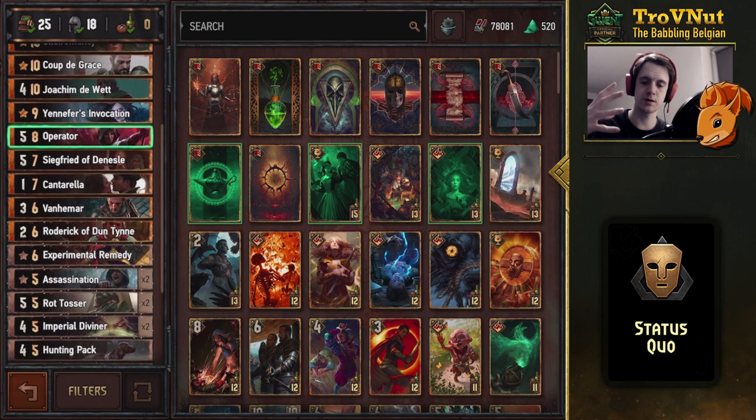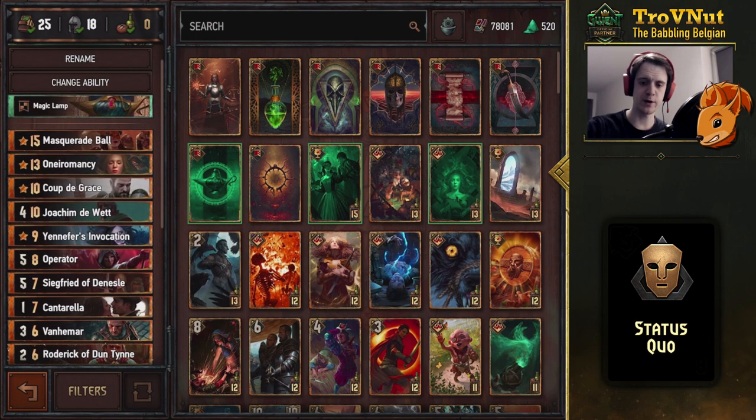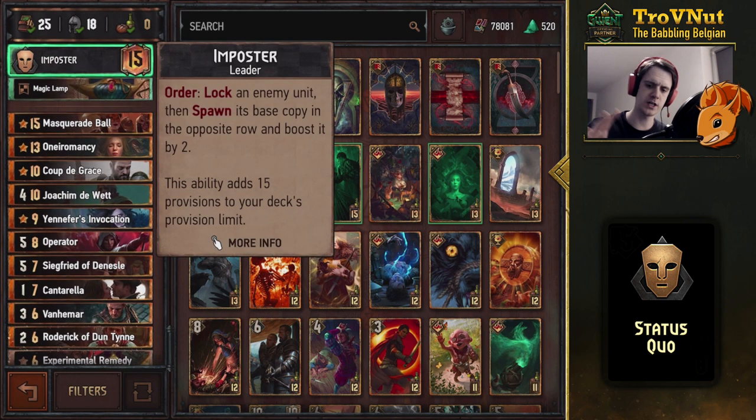That also combines very nicely with Venomar, who allows you to destroy a locked enemy unit. So you can use the Imposter ability on a very big unit, lock it, and then destroy it with Venomar while also gaining a copy of it. Aside from that, we have a pretty standard Nilfgaardian spying-poison combination package.